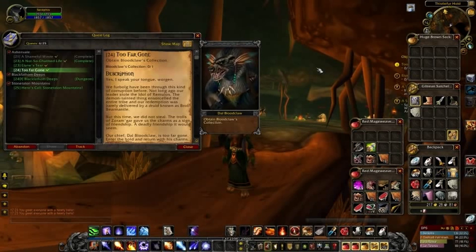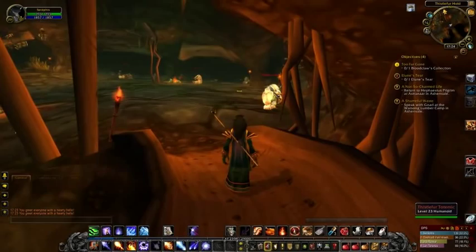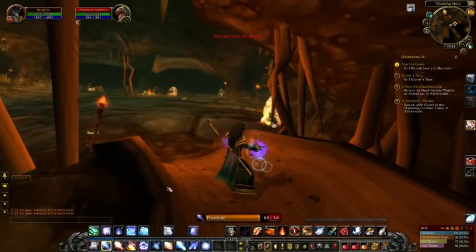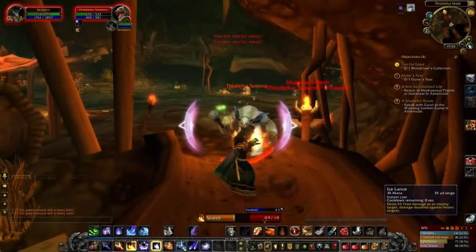He's the old leader of the Thistlefur Furbolgs - gosh that's a mouthful - and he's too far gone now. The trolls have basically corrupted him and we've got to go take him out. That's the first task for us. If we look at our map, we are right up the top here in the Thistlefur Hold. We've got to go back down to Astronar and hand in the troll charms. Then we're going to make our way over to Thunder Peak, which we didn't make in the last episode - we ran out of time - and we're going to try and find a Lune's Tear. But first things first, we've got to take down Dal Bloodclaw.